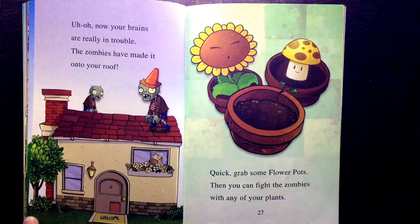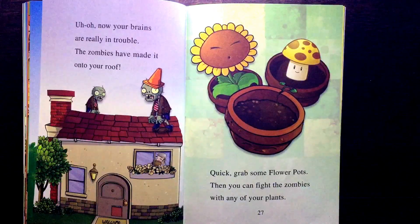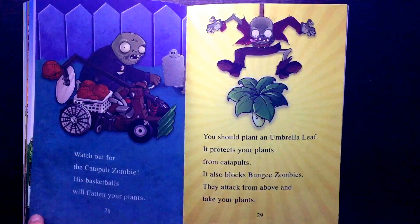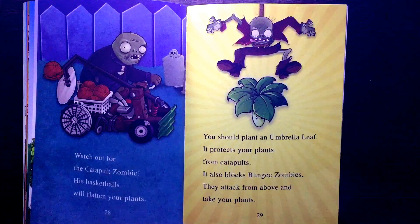Uh-oh. Now your brains are really in trouble. The zombies have made it onto your roof. Quick, grab some flower pots — then you can fight the zombies with any of your plants. Watch out for the catapult zombie; his basketballs will flatten your plants. You should plant an umbrella leaf.